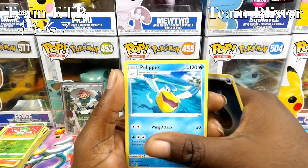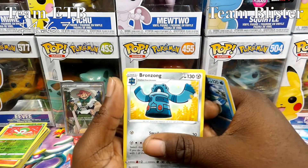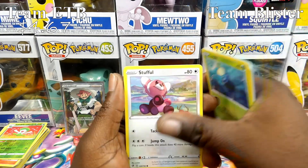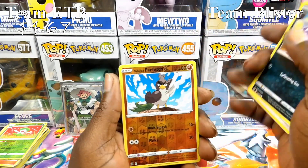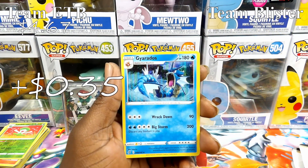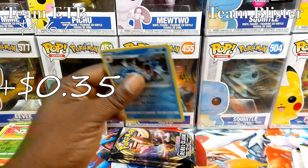Rebel Clash holding it down! Fourth pack: Pelipper, Bronzong, Nugget, Magmar, Galarian Corsola, Surskit, Stufful, Koffing, Galarian Farfetch'd, and a Holographic Gyarados for the rare.